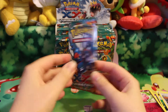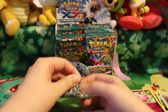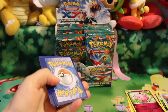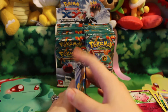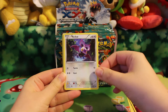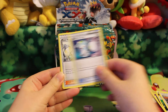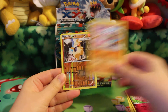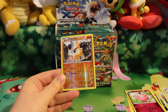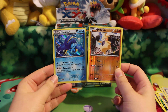And one last pack for today. Here we have Lickitung, Poliwag, Noibat, Slakoth, Drowsy, Super Scoop Up, Fossil Researcher, Hitmonlee, a Reverse Makuhita — which I think I have number 51, I do — so that'll be up for trade. And a Hollow Cloister, or Cloister, I don't know.